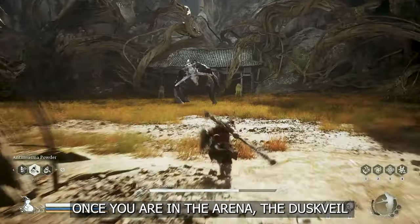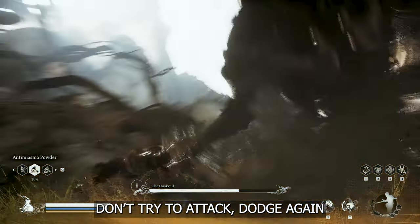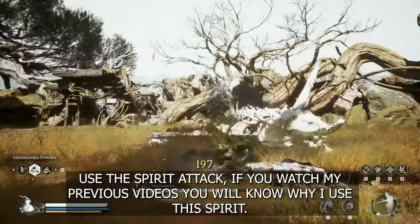Once you are in the arena, the Dustville's first attack will be throwing sharp objects. It's easy to dodge. Don't try to attack — dodge again. Use a Spirit attack.